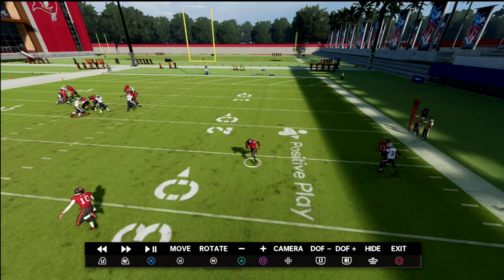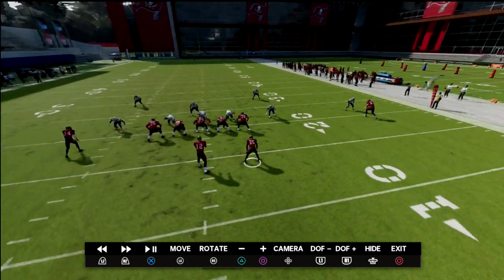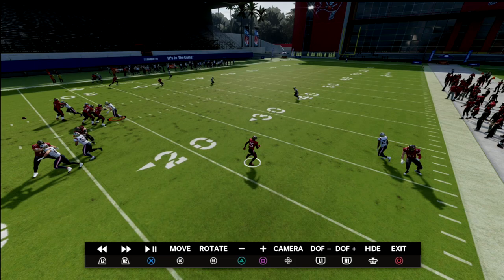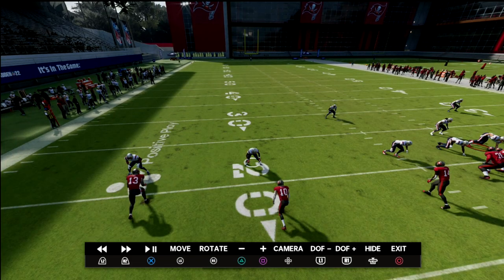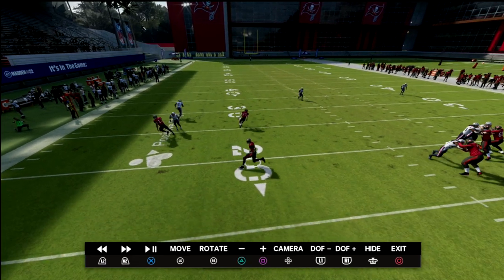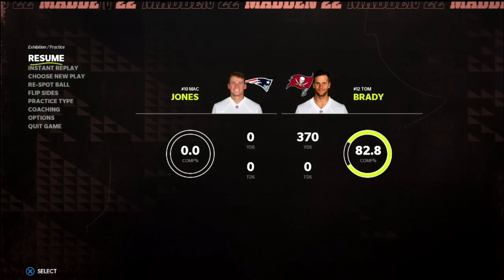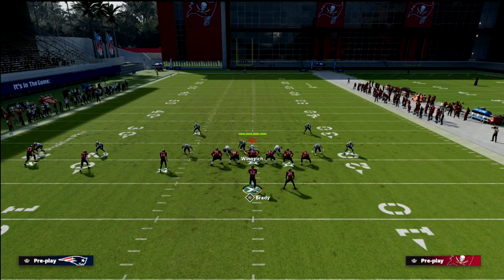This is your clear-out route. What it does well is it pulls the zone — it turns curl-flat zones and vertical hook zones inside, leaving a nice pocket where you can throw the wheel. Because we motioned this receiver out into a bunch look, we've got the flat and can throw the wheel into that area. Vertical hooks cover to the numbers but won't typically cover outside the numbers, so the wheel route cuts right outside those zones. Run this with your trips to the wide side of the field.